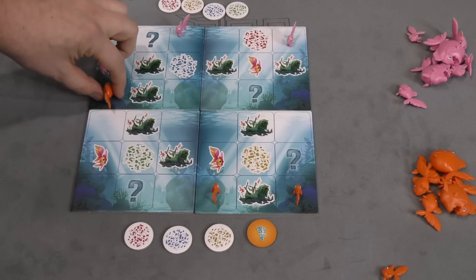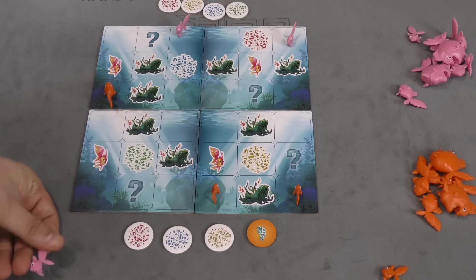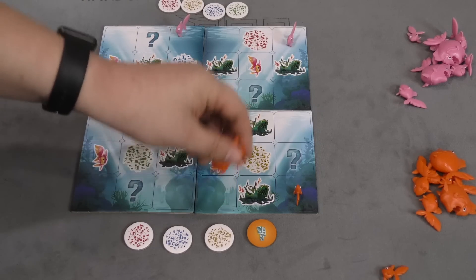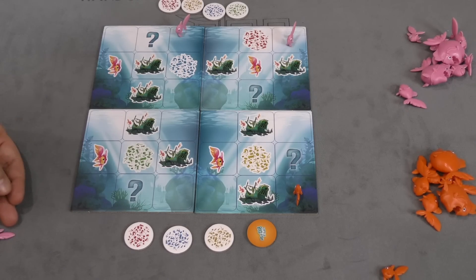You can also land on a fish that's the same size as you or smaller and eat that fish. That's the whole game. The first person to eat five opponent's fish wins, or if one person is down to one fish on the board, their opponent wins.